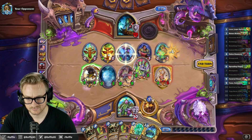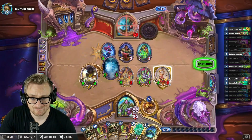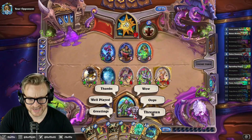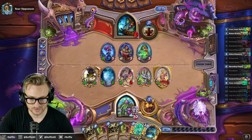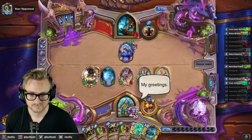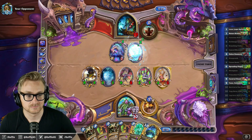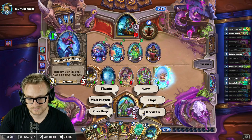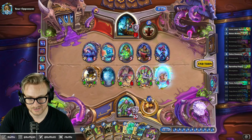I kind of need one of the ten-drops to corrupt the Clowns, so I'm just gonna save the Yogg. Easy lethal. Nature waits for no one but me. Armor! Lightly use armor! Come dance to my song! Wait — oh, those are the minions that they bounced. Alright, we drew the Clown, that means we can play the Yogg if the opponent isn't dead here.